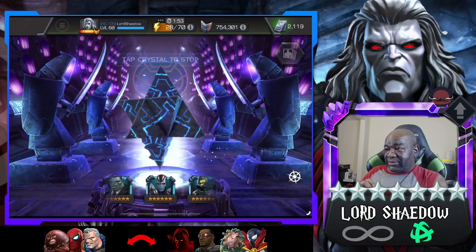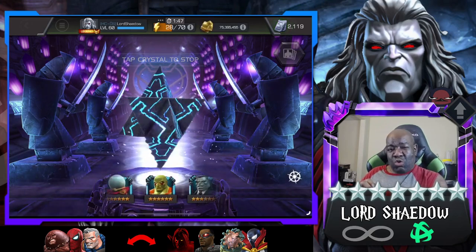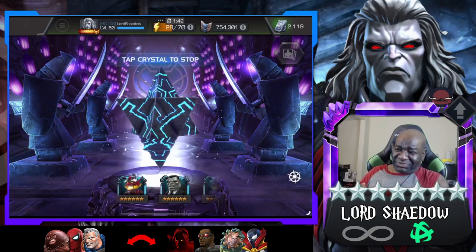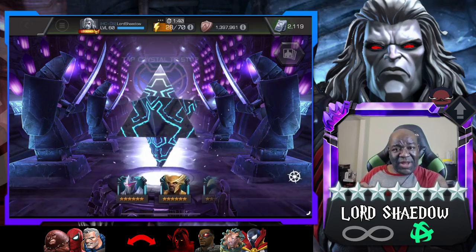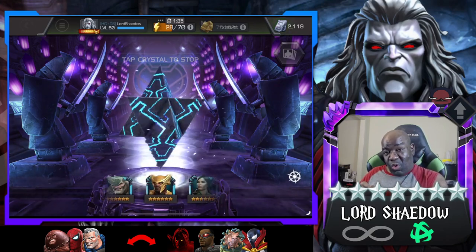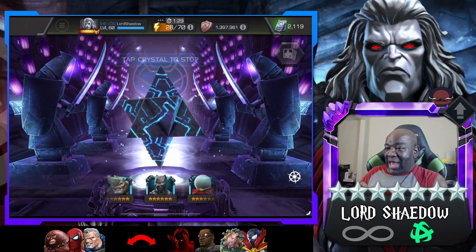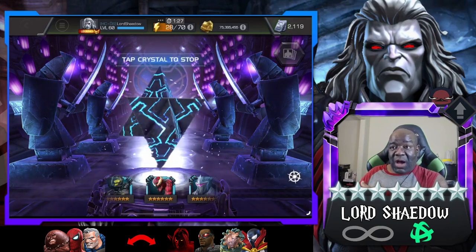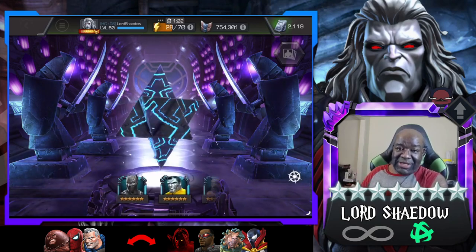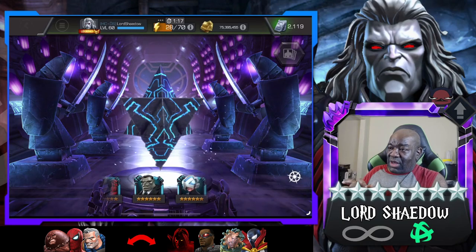I'm trying to think of the champs that I don't have as six stars that I really really want. Those that you see listed there are like fun-to-haves for me. Juggernaut after his rework seems really fun. Spider-Man Stark Enhanced - always liked him, he's fun. And Cable along with the Apocalypse synergy is awesome - I only have a five star so I would like to get the six star.